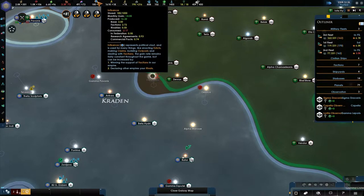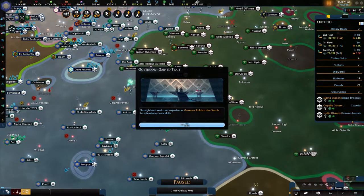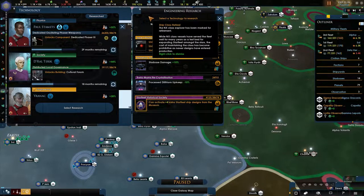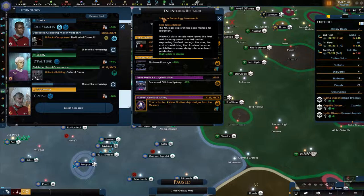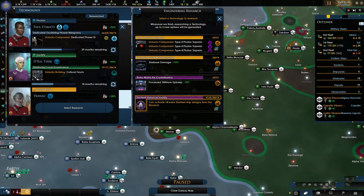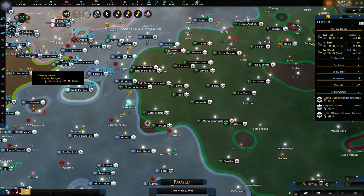Meaning we'll have a lot of influence. And we did not do the Denoblian thing. Let's see - Resilient, that's fine. New Discovery, we got a new class. The NX class Explorer has been marked for retirement, which is quite nice. The Lithium upkeep - we're still in the plus so we don't need that. Starbase damage plus 10%.